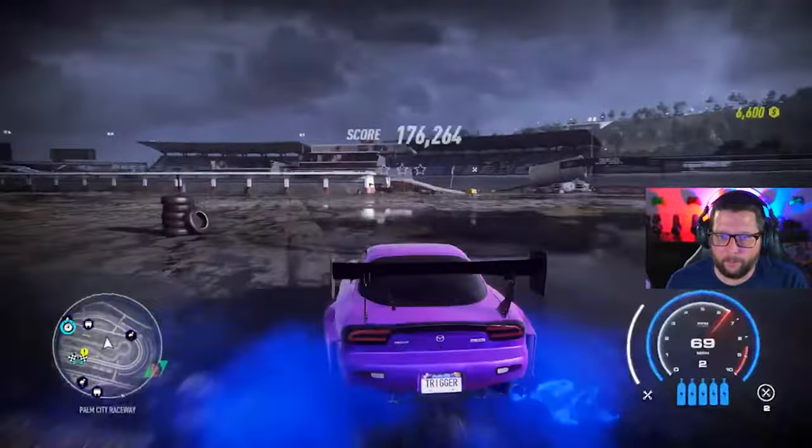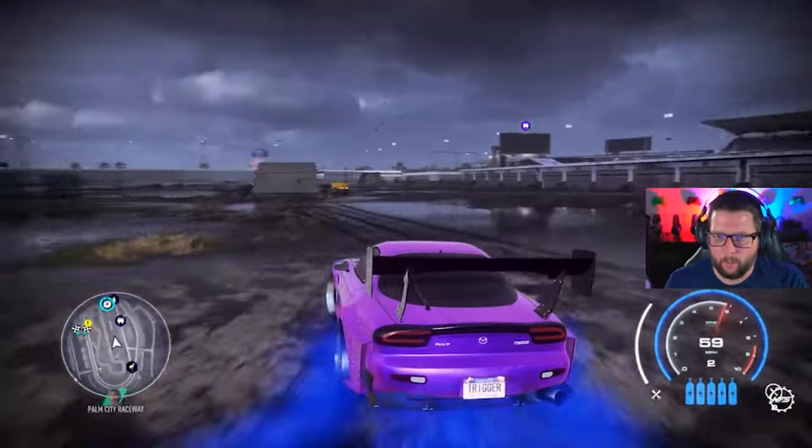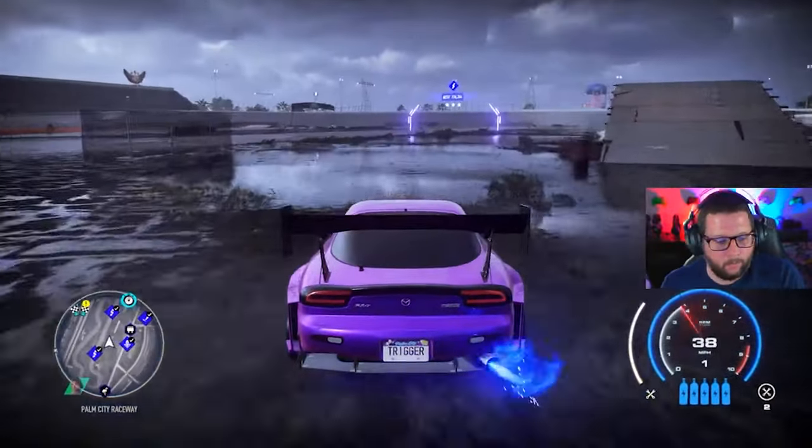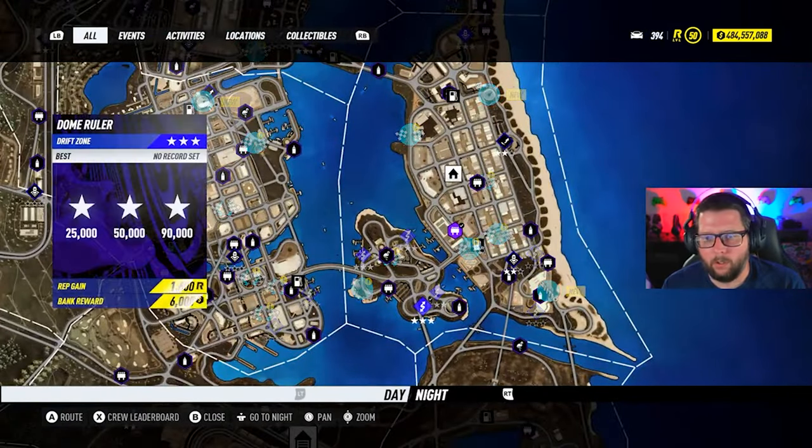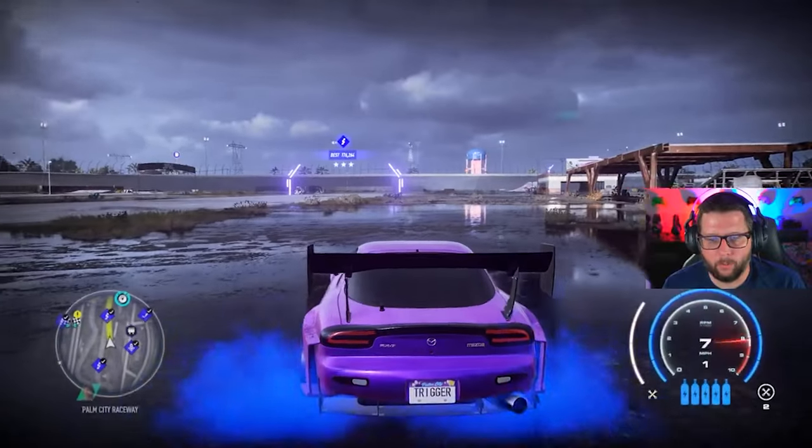176, baby! Let's go. Let's go to Eden Shores — we got three drift zones there. Let's head over to this one because this is the circle building.